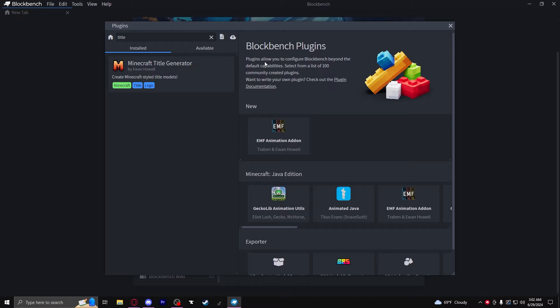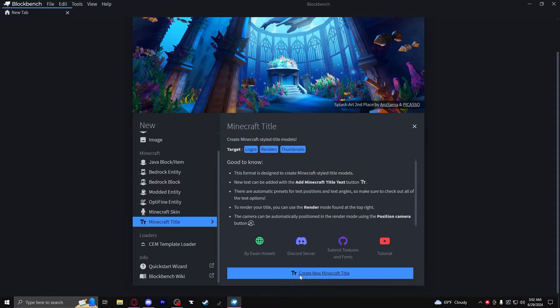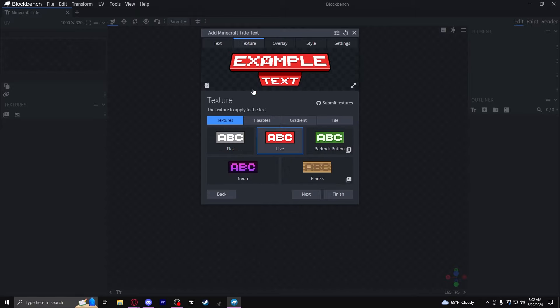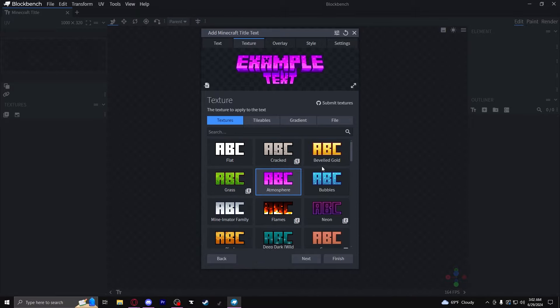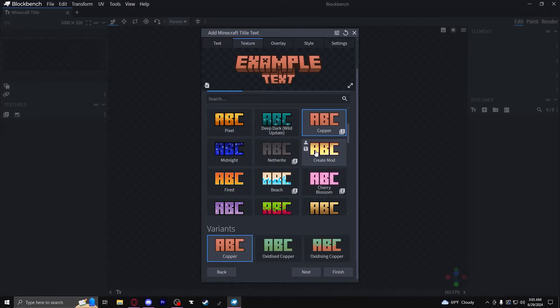Then it would pop up as installed and you'd be good to go. You should be able to click the little thing that says Minecraft Title, then Create New Minecraft Title, and look at all the options you get. You can make things like a button, a GUI element — look at all this. There are just so many possibilities and it makes such high quality results. I'm willing to bet a lot of modpacks used this to make their title screens.